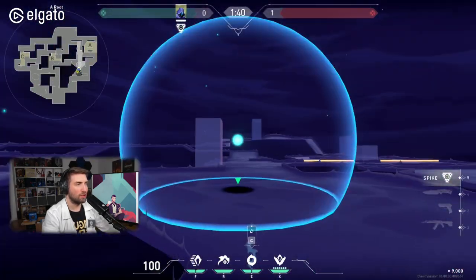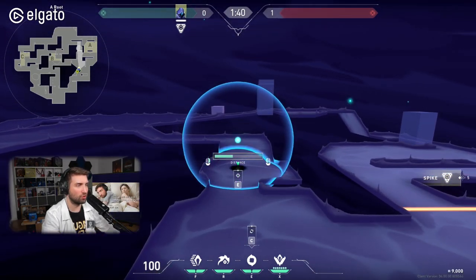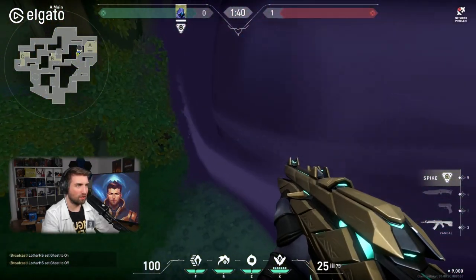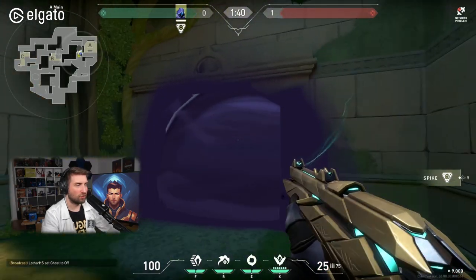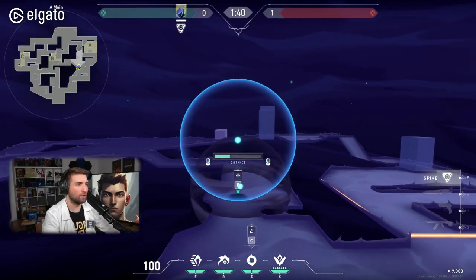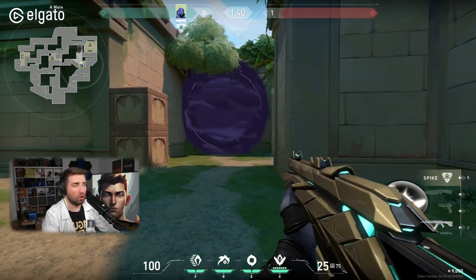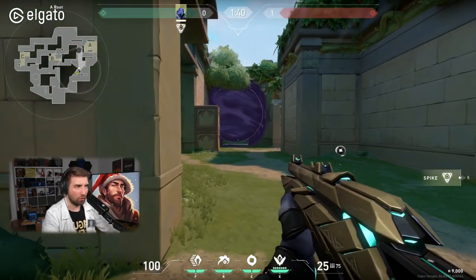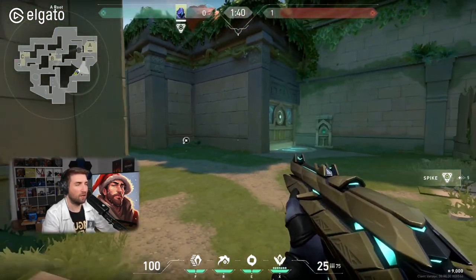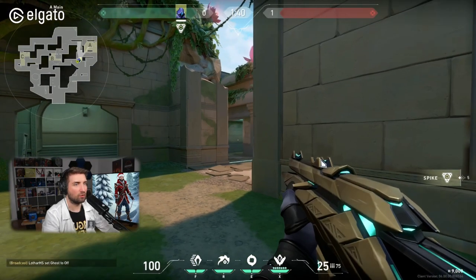Defenders might be standing in this corridor. Fortunately, Omen is able to do one-ways. Every other character just goes for the default smoke like this, so it doesn't leak — it doesn't cross the doorway line. So this is like a normal smoke that you want to do in this area. But if you're Omen, you can be a little bit more creative and create a one-way. You're almost certain no one is going to push out of this when there's an Omen one-way, because your legs are going to be visible for such a long time. This gives you a lot of space to take and essentially push onto A.